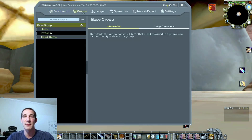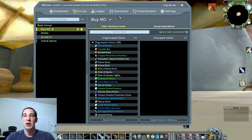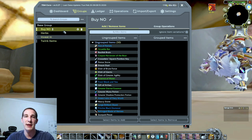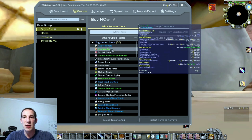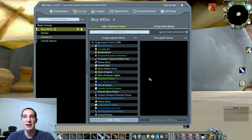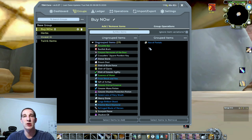With your groups here, you can create groups by just hitting that little plus symbol, and then I can modify it - like 'buy now.' I do a lot of long-term investing and I also track herbs. So depending on what you like to buy all the time, you create these little groups. Once the groups are created, any items in my inventory I can select - like this Ace of Portals - and hit 'add items' to add it to my group.